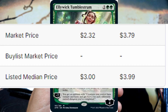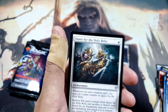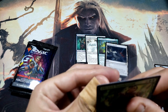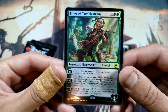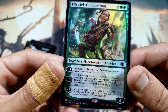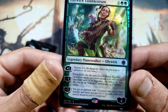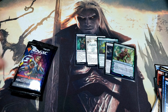With a foil Ellywick Tumblestrum, legendary planeswalker — two packs back to back, oh yes! We are definitely steaming up. Straight out of the pack: Ellywick Tumblestrum — Venture into the Dungeon, first room or advance to the next room. Look at the top six cards of your library. You get an emblem: creatures you control get trample and haste, and get +2/+2 for each differently named dungeon you've completed. Not bad — and we also got Guide the Monsters on top of it.